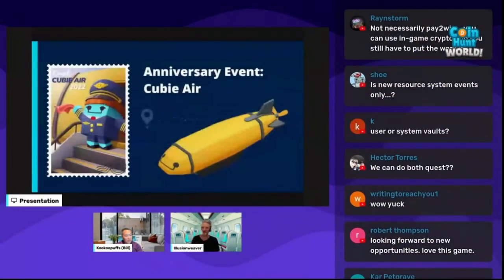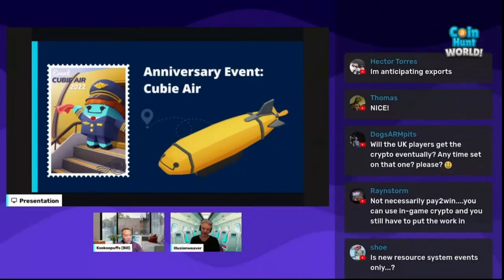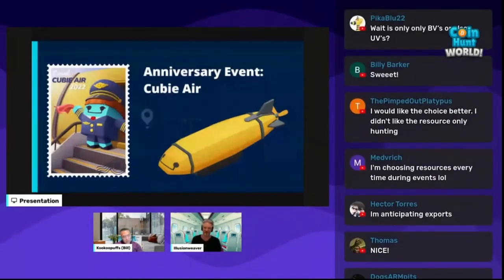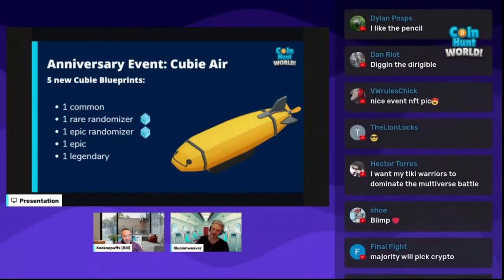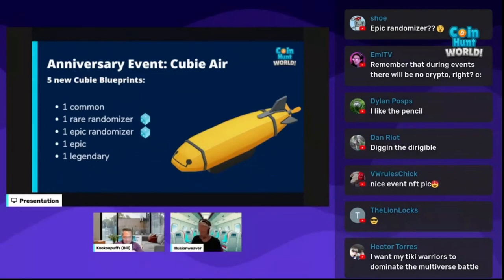Early September, we will have our second anniversary event called Quby Air. The Qubyverse needs an airline and Quby Air is it — they don't use planes, they use cool blimps. During the Quby Air anniversary event, we will have five new blueprints: one common, one rare randomizer with a twist, one epic randomizer with a twist, one epic, and one legendary. The new common is Zack the Air Traffic Control Quby, which will drop from the quest chain and should be super accessible to anybody.